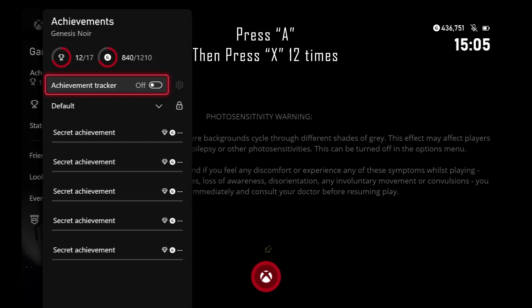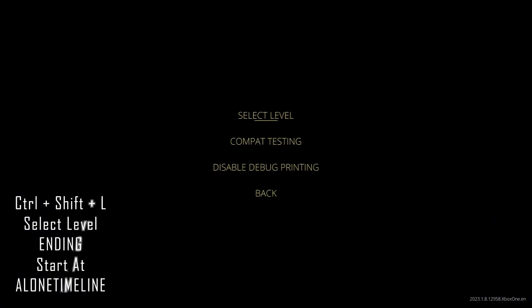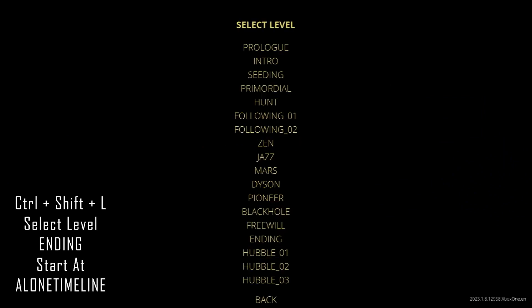These next few achievements, we're going to utilize the debug menu that requires you to plug in either a USB or wireless keyboard. Once plugged in, we can then go into the debug menu by pressing CTRL, SHIFT and L.